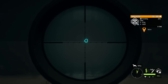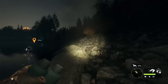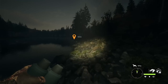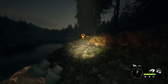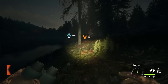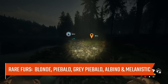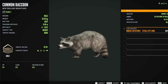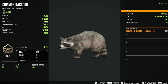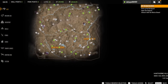Raccoons drink at the same time as bobcats — from 3 to 6 — but raccoons are found on the bottom half of the map and bobcats on the top half. Common fur types for raccoon include gray, brown, and blonde. Rare fur types include blonde, piebald, gray piebald, albino, and melanistic — all considered very rare. Diamond for Common Raccoon is 12. We're in the bottom right-hand corner of the map, which is a great spot for raccoons.